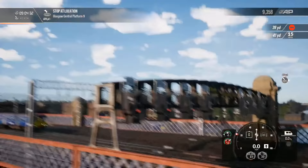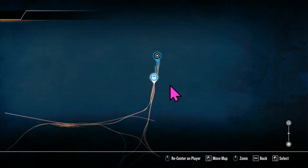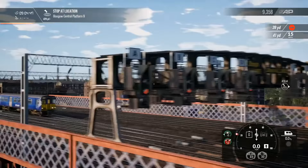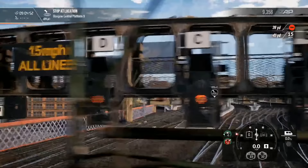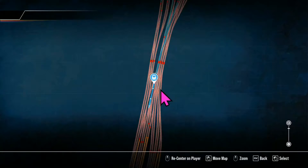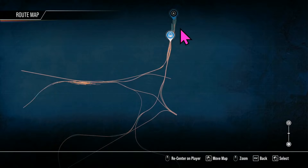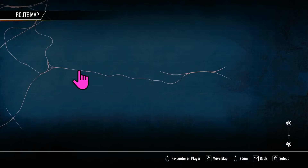There's a train in my platform, which is super frustrating — get out of my platform! So many platforms and they picked mine. While waiting I'll show the route map. Glasgow is up here, Shields Depot running down here, then the main line which runs down here, and then the loop — the circle — here (with a pinch at the top).